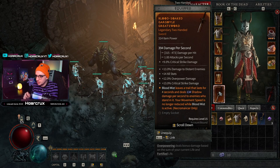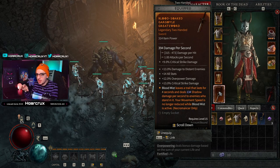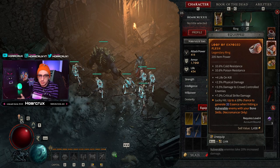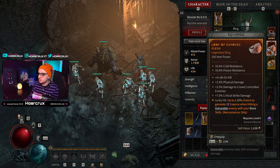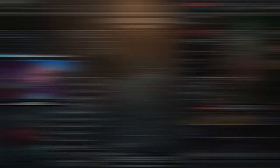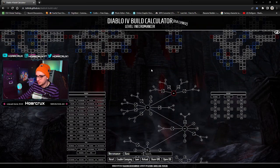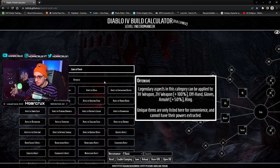There's an aspect about Blood Mist that leaves a trail for four seconds without hindering your movement speed at all, so that 20% movement speed reduction is negated. Another aspect gives up to a 10% chance to generate 32 Essence when hitting a vulnerable enemy with bone skills. With increased vulnerability duration and Bone Spear refracting on crits and splitting to hit multiple targets, this can refund almost the entire cost of your Bone Spear, letting you spam it infinitely. The Diablo 4 Build Calculator — linked in the description — tells you exactly what you need to know. Note that offensive aspects can only drop on one-handed weapons, two-handed weapons, offhand, gloves, amulets, and rings.